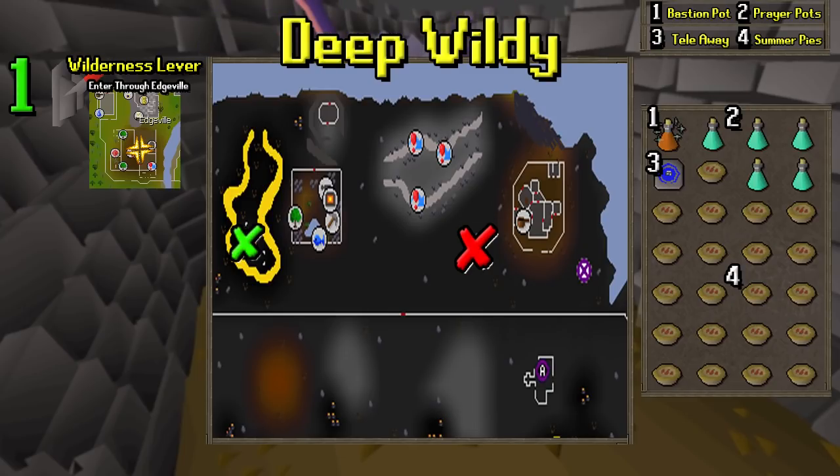For how to get there, the most common way will be the Wilderness Lever. You can just enter there a little bit south of Edgeville, and you'll be teleported to the west in the little lava maze right there. It's a very small maze — just run to the north and you'll be okay. You will need a knife or some sort of weapon that can slash through the spiderweb, so keep that in mind if you are coming through the Wilderness Lever area.